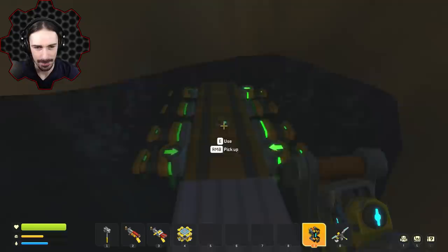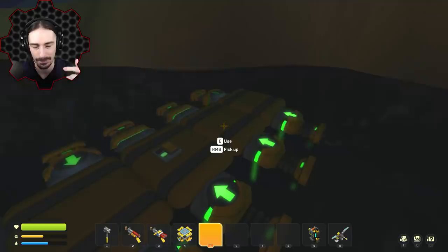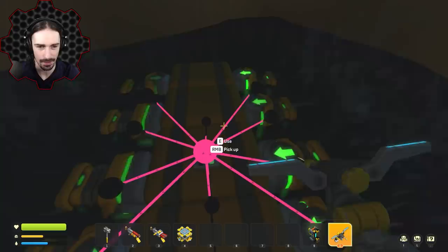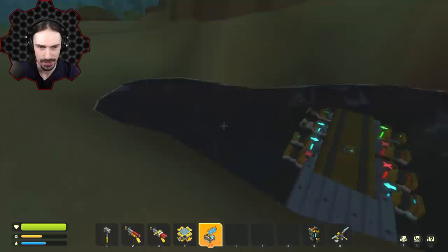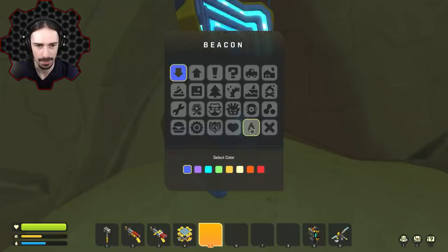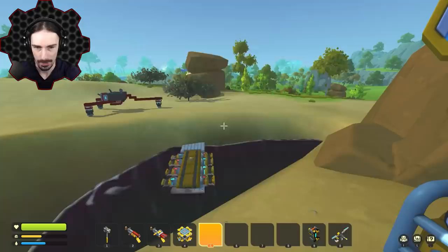Now we've got all four vacuum pumps, but I have one issue — I need to redo the switch. I want to be able to remove these chests and bring them up to my vehicle because I think that'll be quicker than transferring everything. I need some kind of trust system to make these chests removable without detaching the vacuum pumps. I'll leave a beacon here — I'll use this symbol since it's closest to oil, and I'll go with blue.